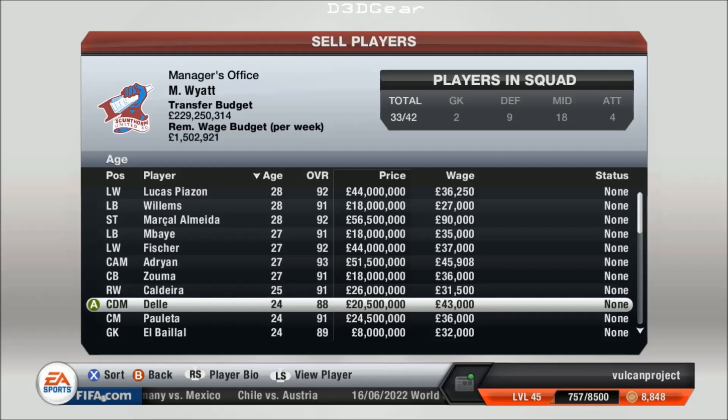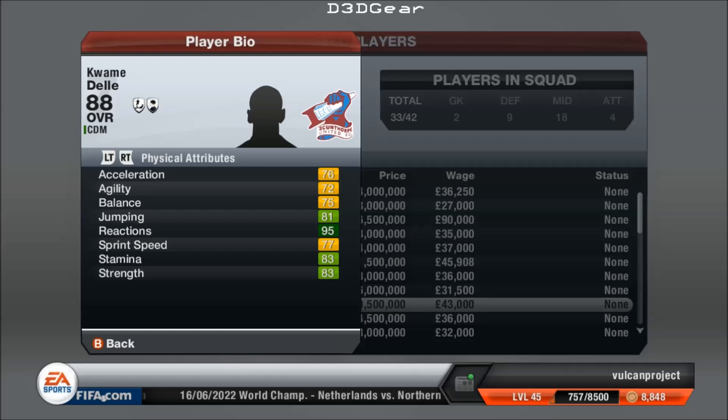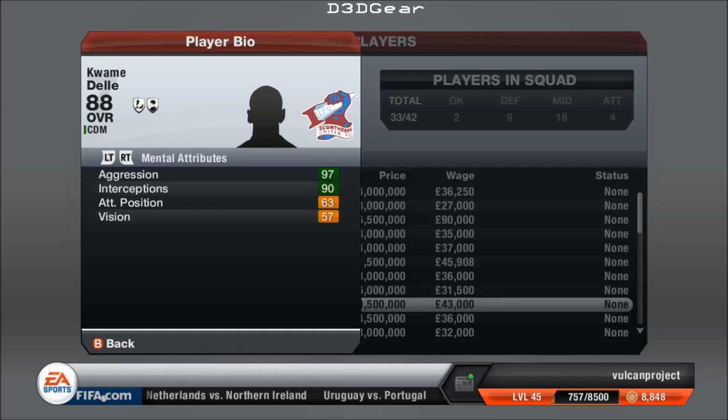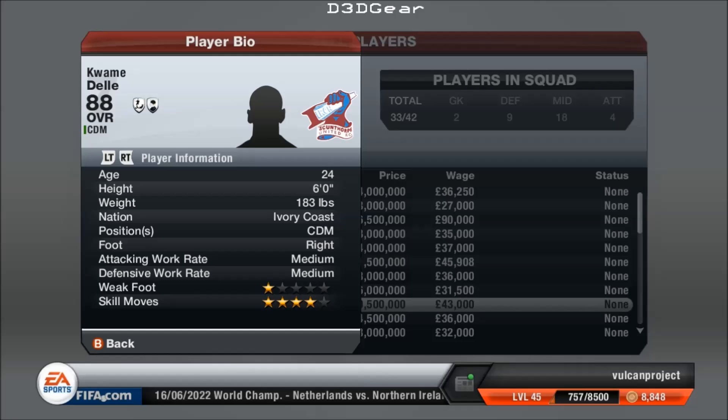The CDM — I don't tend to play with a central defensive midfielder. I've got a couple of them but I don't tend to use them; I tend to use a CM instead, unless I'm playing a very good team who I need a bit more defensive protection. His aggression and interceptions are there — so he's a defensive player. He's got marking, slide tackle, stand tackle — he'll win the ball back. He's got 4-star skill moves for a CDM, which is mostly pointless, but he's still very, very good.